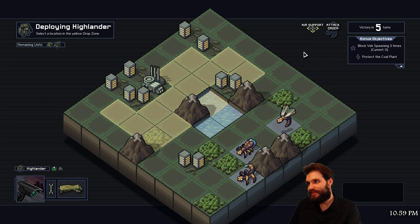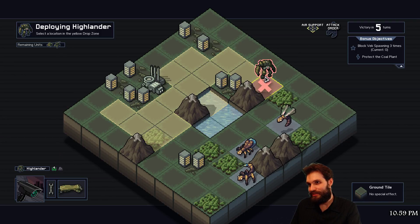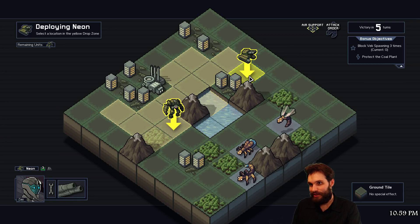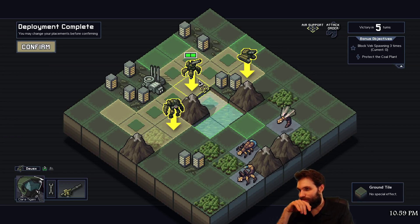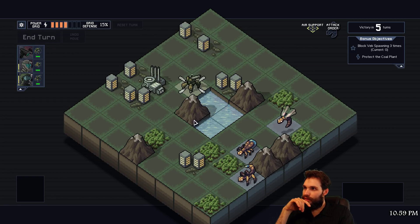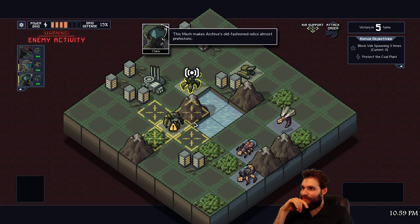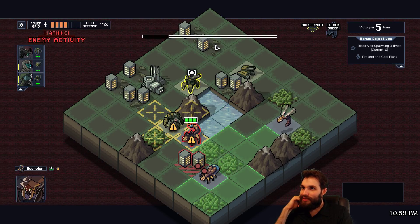Mouse over the environment icon to get more information - bombs will be dropped on the marked spaces, killing any unit. I'm still annoyed that I did not realize what that did. Put you down here, tank up here, artillery right in the middle. I should call them by name just because it's fun - Deus Ex in the middle, Highlander down the side, Neon flanking up top.